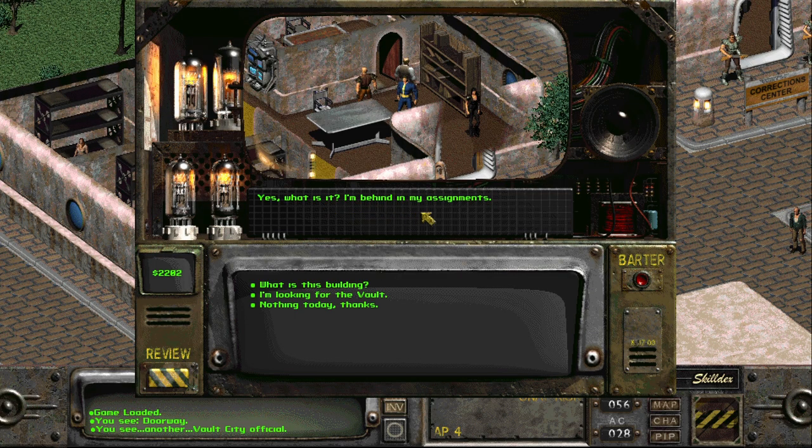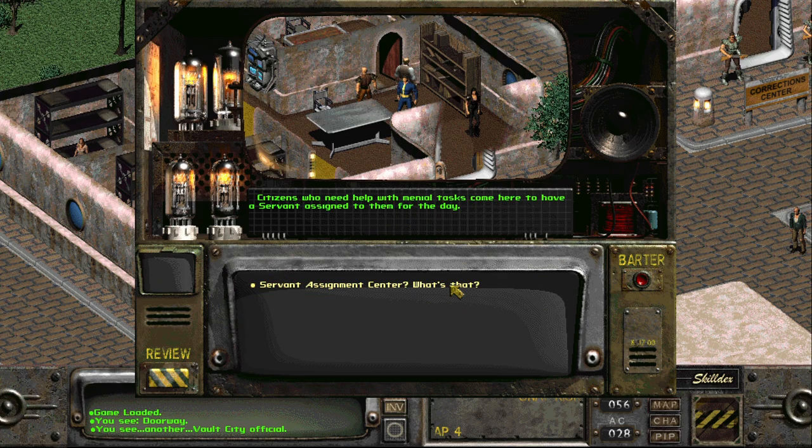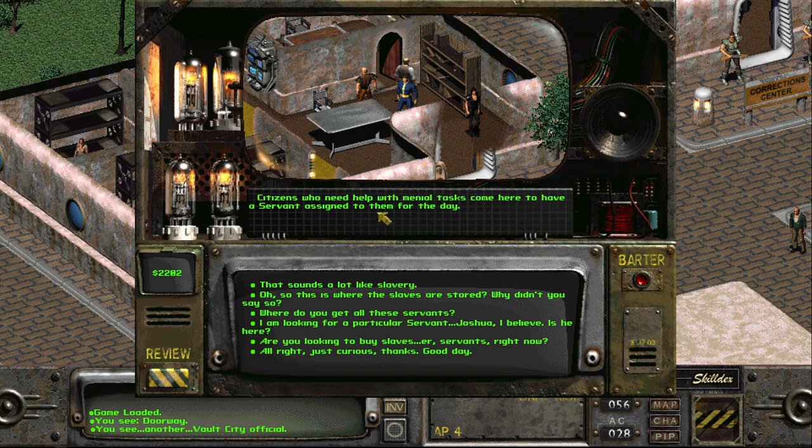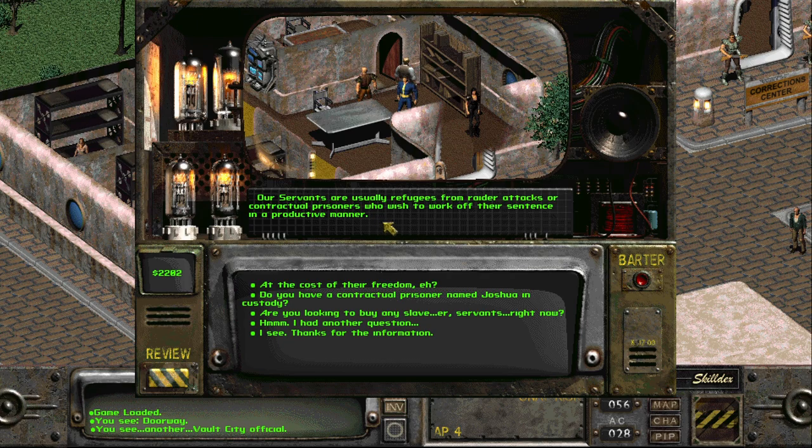What is this building? This is the servant assignment center. Citizens who need help with menial tasks come here to have a servant assigned to them for the day. That sounds like slavery. So this is where the slaves are stored. They prefer to call them servants - we're not supposed to mention slavery. Where did you get all these servants? Our servants are usually refugees from raider attacks or contractual prisoners who wish to work off their sentence.